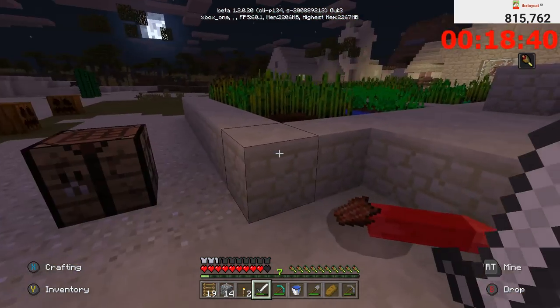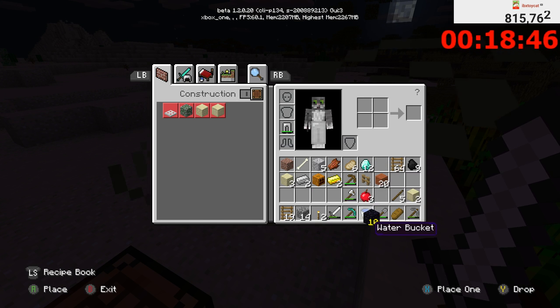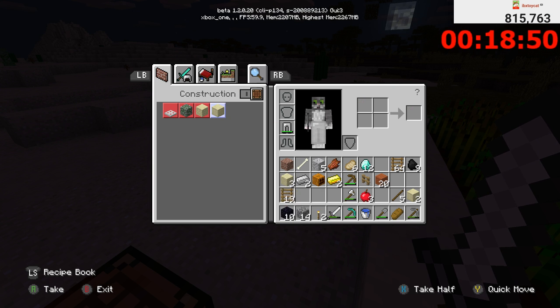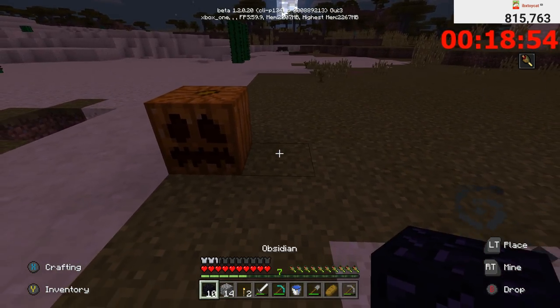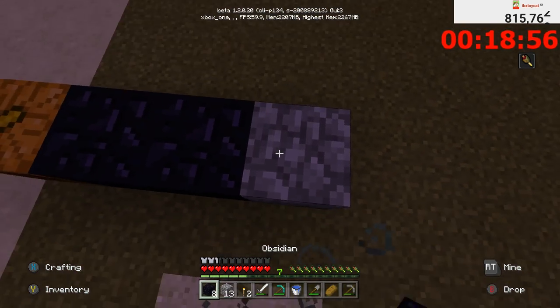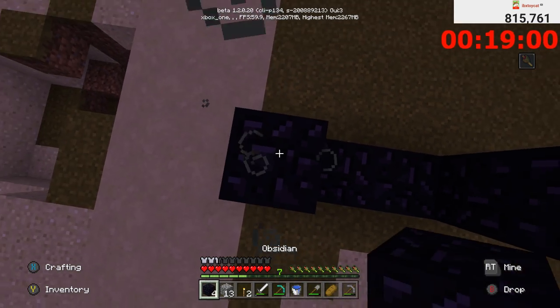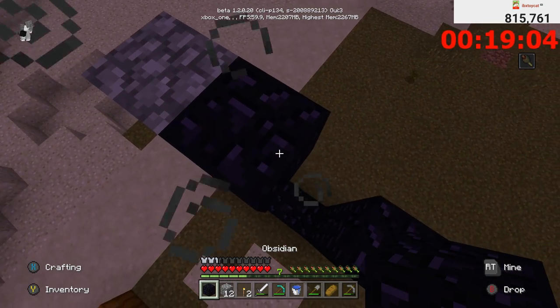Next up let's make ourselves the portal frame. I need to learn how to use this inventory much faster — I'm horribly slow and going to waste time. One, two, three... one, two, three, four — we've got ourselves a portal! The only thing we need now is some gravel, and I think I saw some in the ravine area. I genuinely don't have any gravel, so either I put some in the chest or I need to go find a cave.